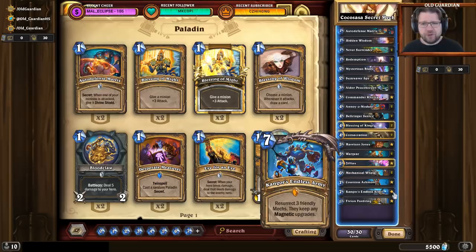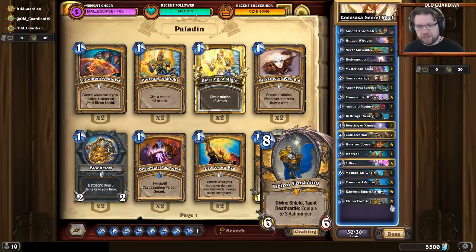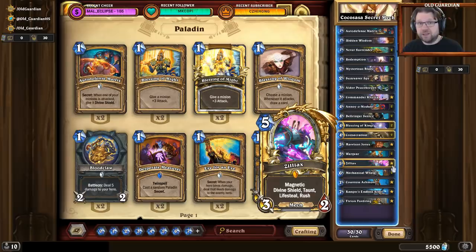The deck includes a little bit of card draw: there's Harrison Jones, which is both weapon removal and card draw, and there's Countess Ashmore. Countess Ashmore draws a Rush, Lifesteal, and Deathrattle card from your deck. The only card with Rush and Lifesteal in this deck is Zilliax, and the Deathrattle cards are Mechanical Whelp and Tyrion Fordring. Much of the time Ashmore might just draw you one card, but Ashmore is also 100% a reliable tutor for your Zilliax, which can be very important.